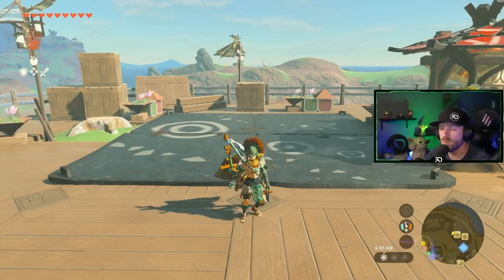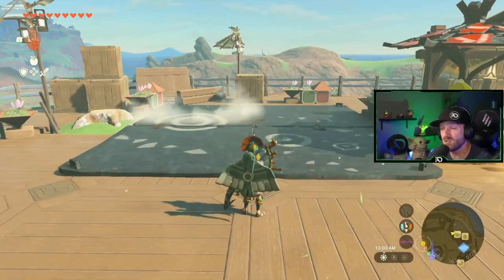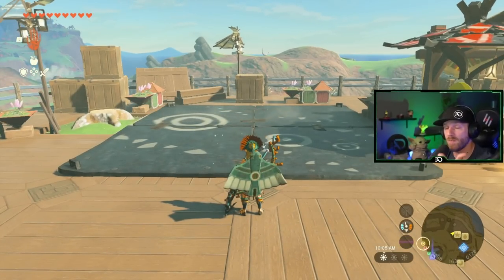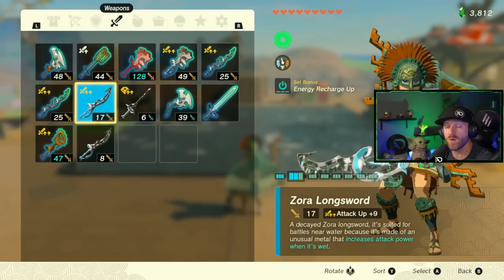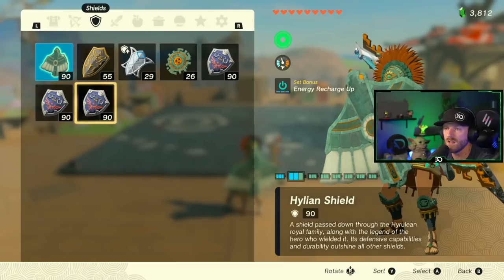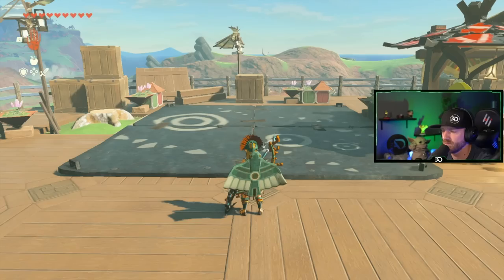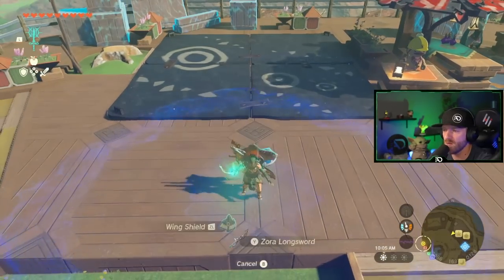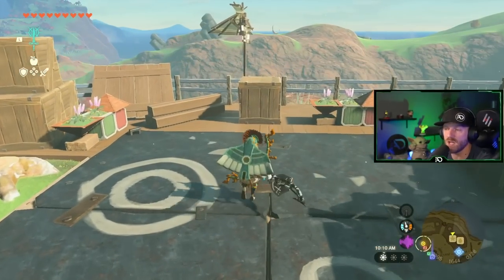Today I'm going to show you how to duplicate shields in the fastest way possible. These shields also include duplicating a weapon at the same time, so you're duplicating both a weapon and a shield. Go to your weapons and have any weapon you want to duplicate that can be fused with — in this case a Zora Longsword attack up plus nine. We're going to duplicate a Hylian Shield. Fuse it to that weapon. You can do this without fusing too, but I'd rather duplicate two things at once.